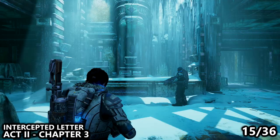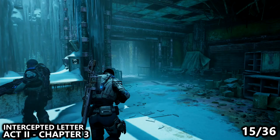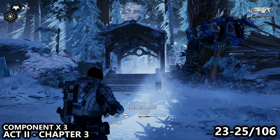We are now in Act 2, Chapter 3, which is a very linear level — we'll end up going back to the open world later. We'll enter this large room with a frozen lobby area, and if we go to the back room on the right-hand side, we can find a collectible on the table.